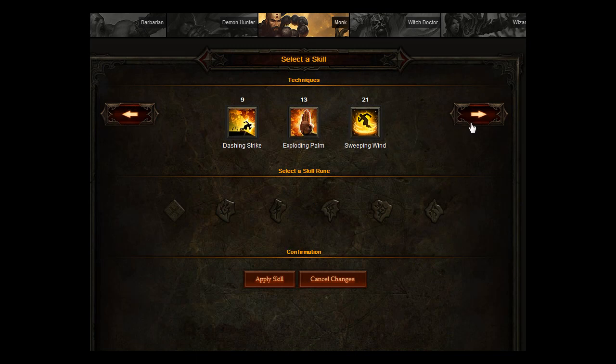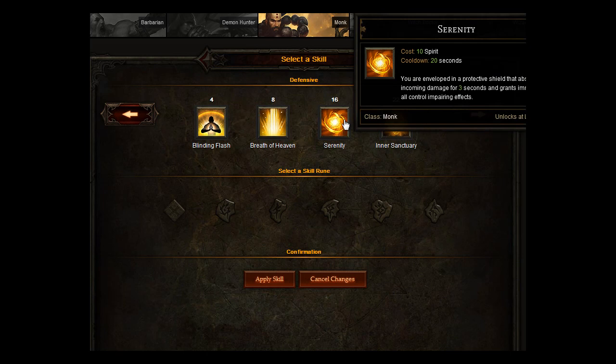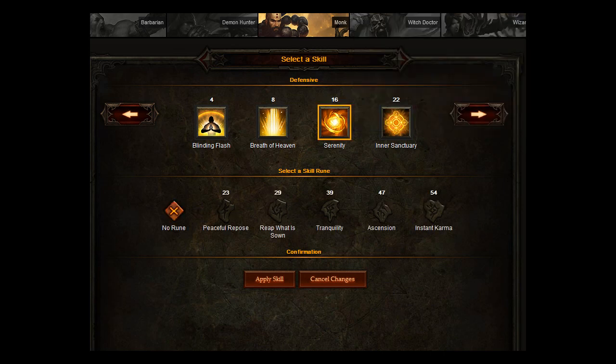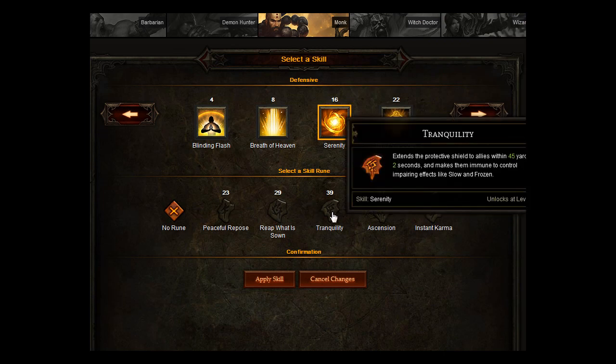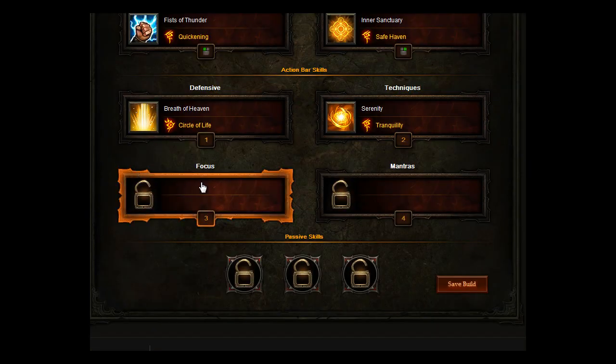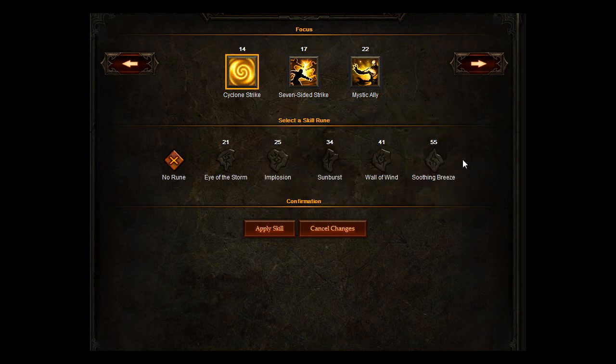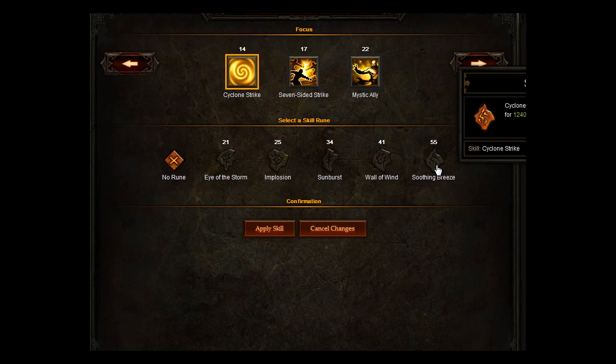For Techniques, if you go for Serenity, you are enveloped in a protective shield that absorbs all incoming damage for 3 seconds and grants immunity to all control and fear effects. Another healing one — and if you go for the Tranquility rune, it extends the shield to allies within 45 yards. This is a perfect build for taking on a boss because the Monk is basically healing everyone. You also want to go for Cyclone Strike: pull all enemies within 24 yards towards you followed by a furious blast of energy that deals 100% weapon damage. With the Soothing Breeze rune, it heals you and your allies within 24 yards.